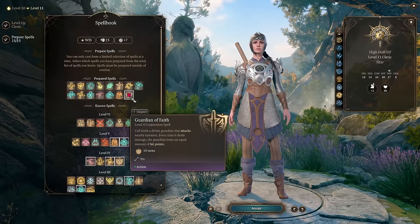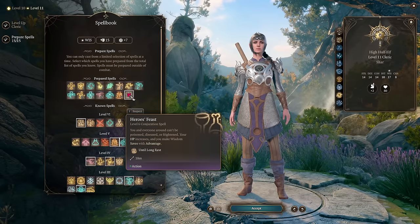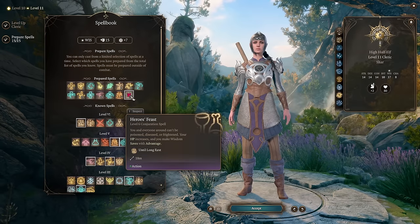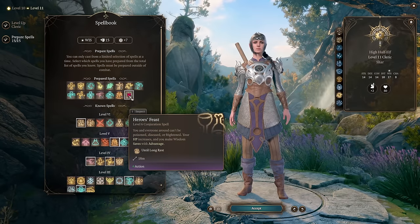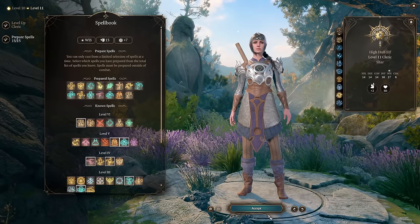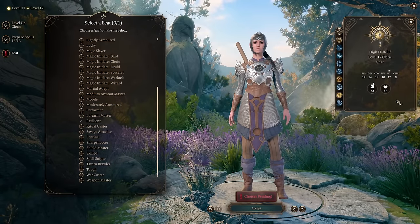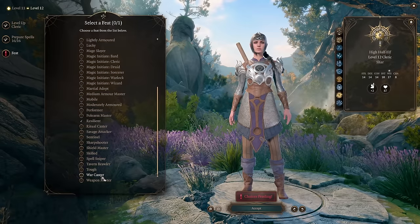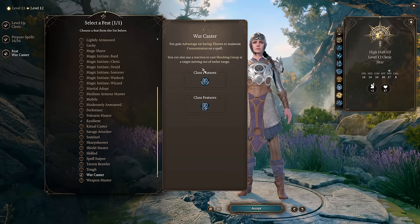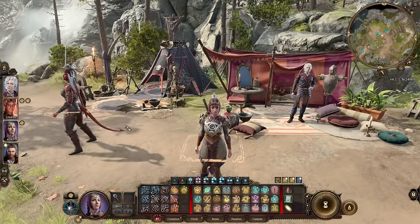Level 11: you now have access to level 6 spells. As a support cleric, pick Hero's Feast — it increases HP before the fight, gives advantage on Wisdom checks and Wisdom saving throws, and makes your party immune to being Poisoned, Frightened, or Diseased. It also provides extra camp supplies. Level 12, Shadowheart's final feat: pick Warcaster, since you have concentration spells going and it helps you succeed on saving throws to maintain concentration when hit. And just like that, we have our Shadowheart build — a really easy-to-use cleric build.